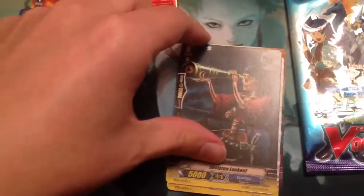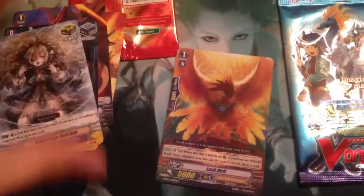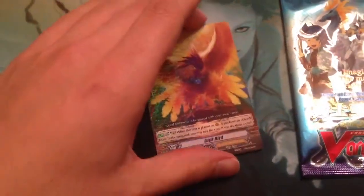Alright, Tail Dragon. Skeleton Lookout. Banshee. And a Luck Bird — that's kind of funny because I just traded one of these off. Okay, so there's a rare. Second pack.